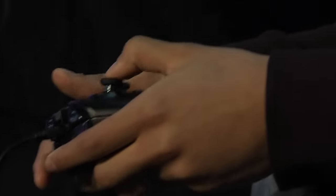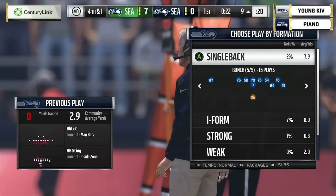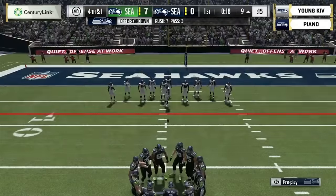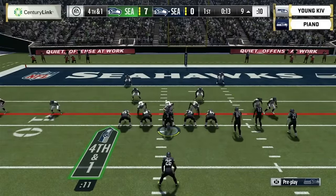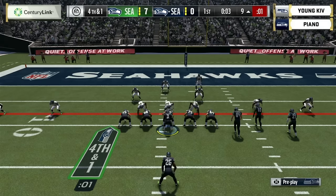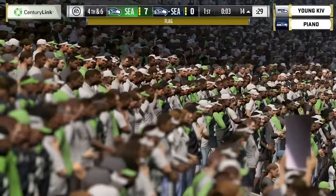Red zone defense is important — teams have their regular formations and then their red zone formations that you have to make use of because it is difficult to score once you're inside the red zone. Piano's going for it on fourth and one — if you're scared, go to church! He's got trips to the right, a single receiver on the backside, tailback behind him. There's a flag — delay of game.